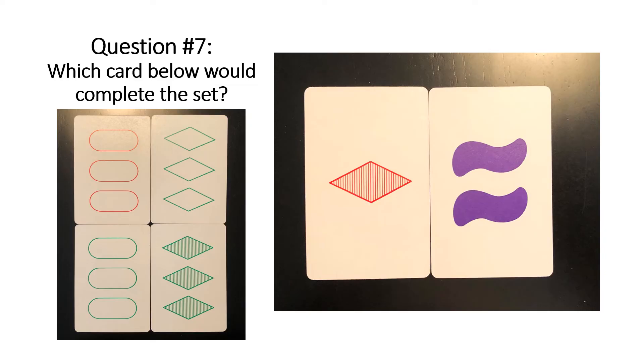Question seven — multiple choice again. These last three I tried to make a little bit more difficult. The third card to complete the set would be the bottom left corner. In terms of color, they're all different. In terms of shape, they're all different. In terms of quantity, they're all different. And in terms of shading, they're all different. So these three cards are the complete all-different version of a set, where all four attributes are different.